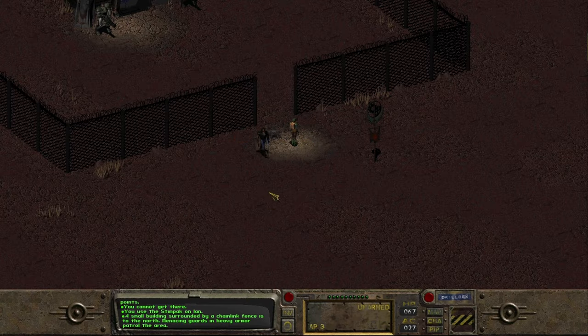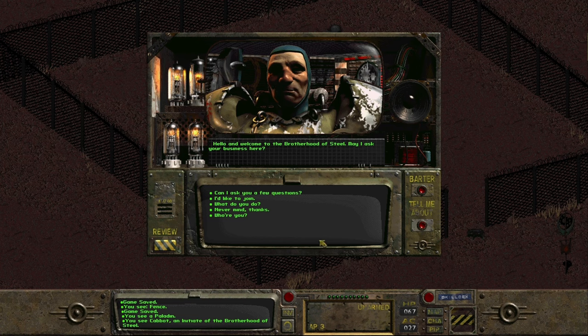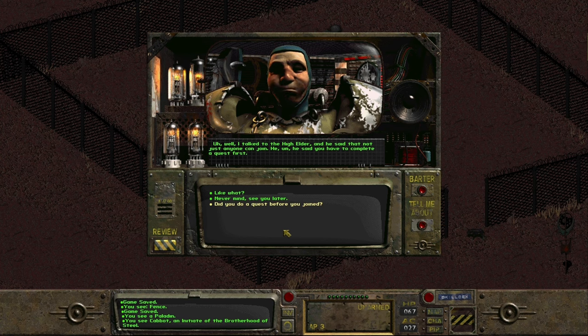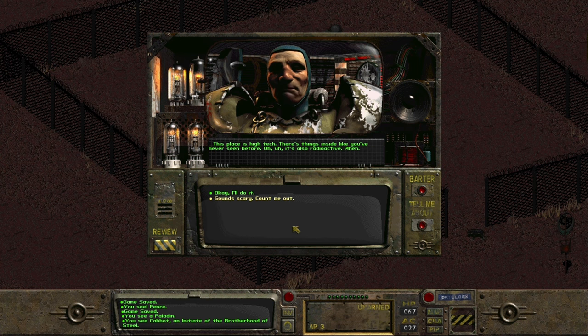We've arrived at the Brotherhood building. 'Hello and welcome to the Brotherhood of Steel, may I ask your business here?' The guard tells us to wait. He's spoken to the High Elder, and not just anyone can join - we have to complete a quest first. We need to go to the ruins of the ancient order south of here, go inside, and bring back something that proves we were there. It's high-tech, and also radioactive.